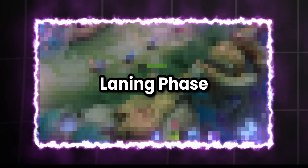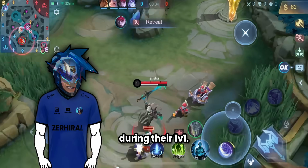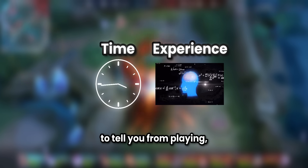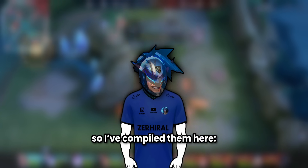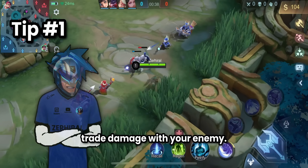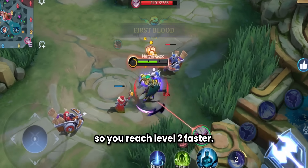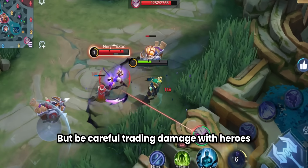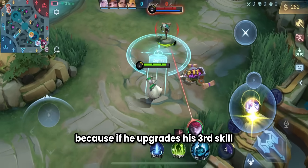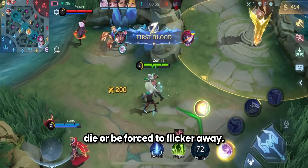Step 3: Laning Phase. This step contains the secrets that most XP laners don't know about during their 1v1. The first tip is clearing minions faster than the enemy XP laner so you reach level 2 faster. But be careful trading damage with heroes that can hit minions while hitting you at the same time, like Yu Zhong with his first skill — because if he upgrades his third skill and petrifies you, you'll most likely die or be forced to flicker away.